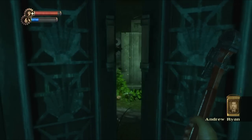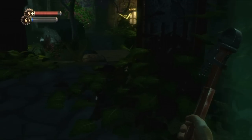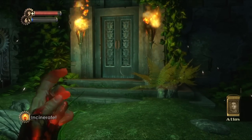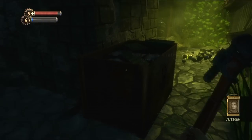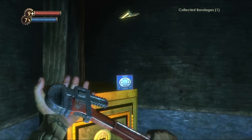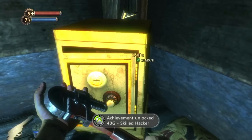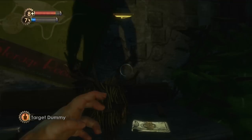Arcadia is one of the coolest looking levels for sure. Its purpose was to generate the oxygen needed for the city to survive under the sea, and it introduces a couple of bits of new content. First there are components used to craft items from Invent machines. There's an achievement for crafting 100 things so it's best to save this for later in the game because you can find tonics that reduce how many materials you need. Whilst clearing out the first part of the level I completed my 50th hack and got a nice 40 gamerscore. There's also a new enemy type, the Houdini splicer, which you meet in a bit of a jump scare scripted event.